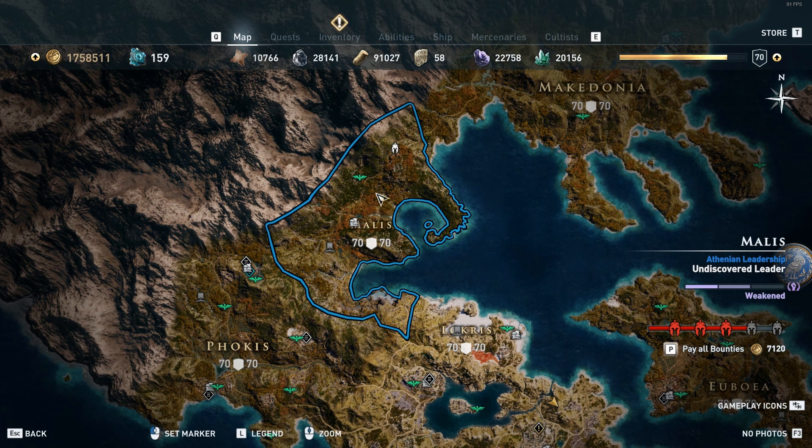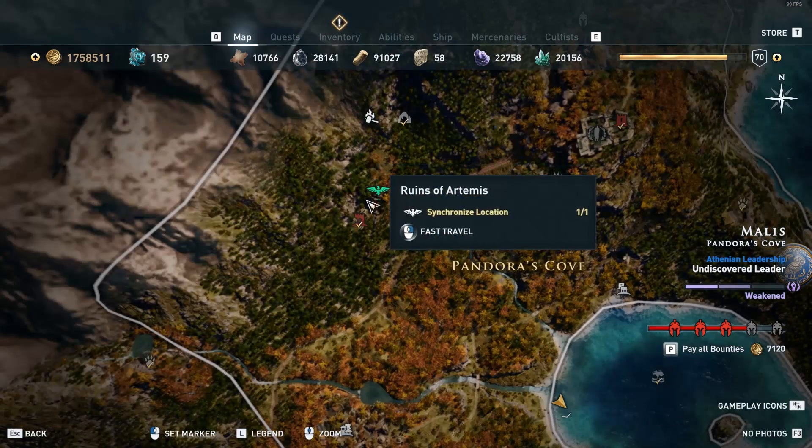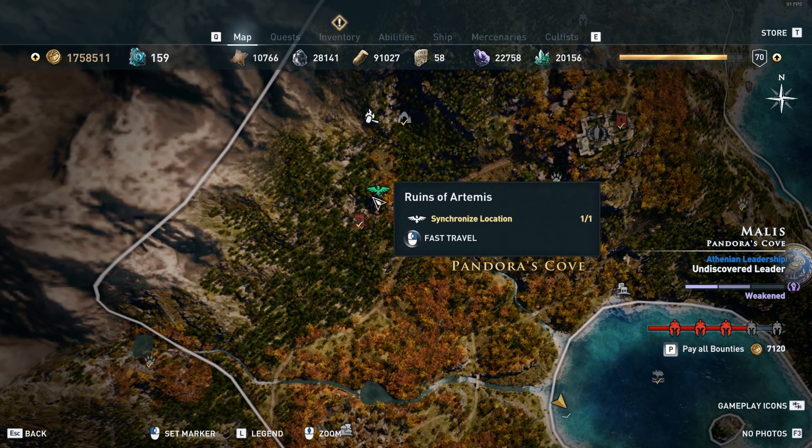For the pilgrim belt you're gonna want to go to the region of Melis, which is north of Fokis and Attica. If you go to the ruins of Artemis, a synchronized location here, this is the area where you're gonna find the pilgrim belt.